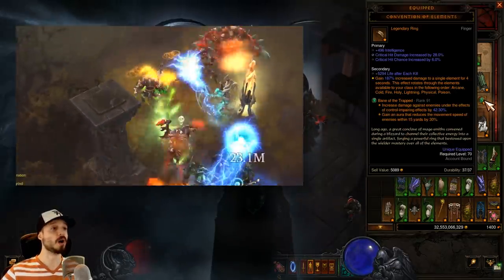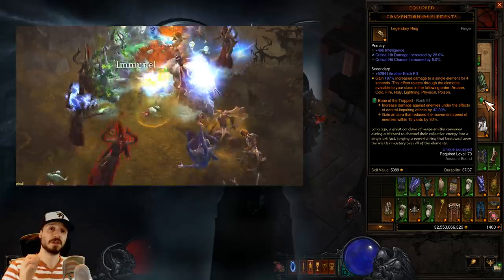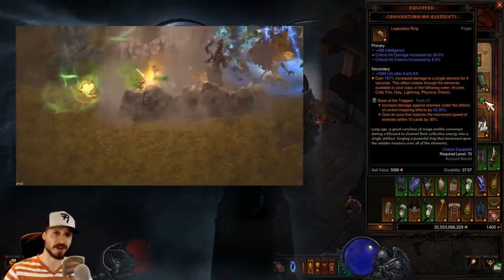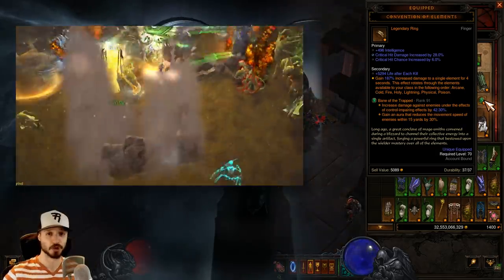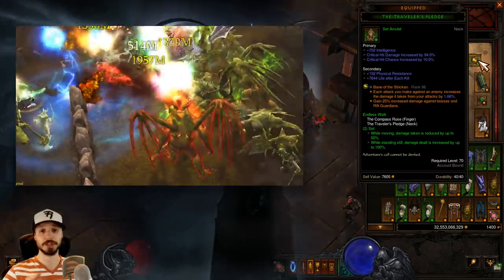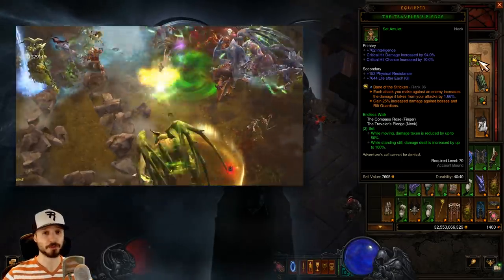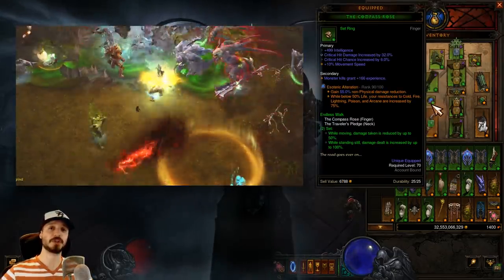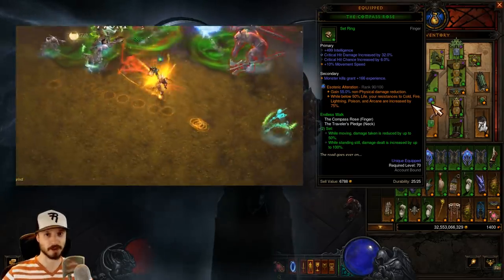For our gems, we want a Bane of the Trapped for more damage at all times — since this build gets in the face of enemies, they'll be inside that area. Bane of the Stricken is really useful for Greater Rift pushing; for faster runs you can opt for Bane of the Powerful. And Esoteric Alteration gives a bit more survivability. Again, this build is really tough.